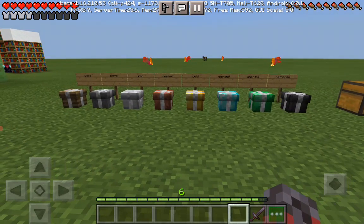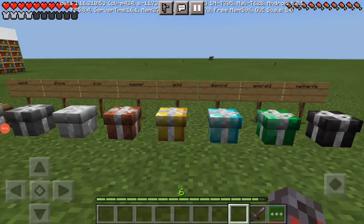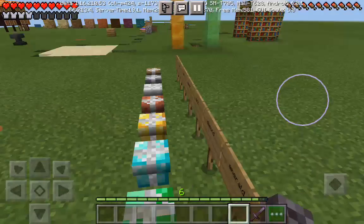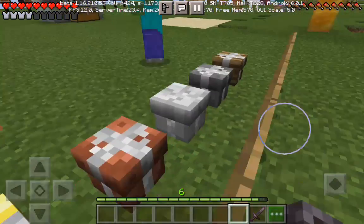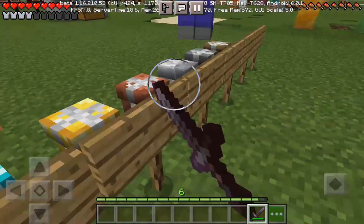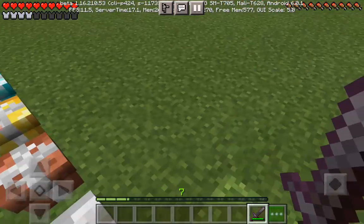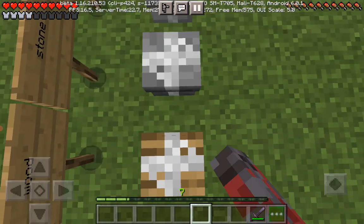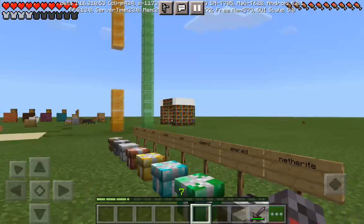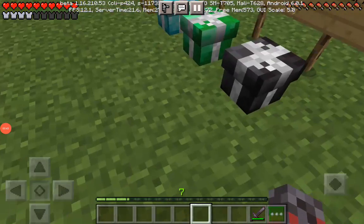We are reviewing this add-on called the Christmas Present add-on. This add-on is a brand new type of item, so they are blocks. This is a new type of lucky block, and it adds particles to the game, just like a chest does. Alright, let's get into it.